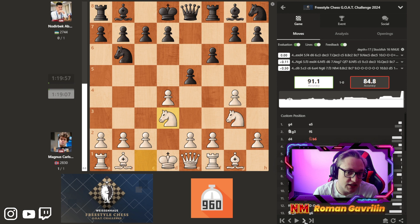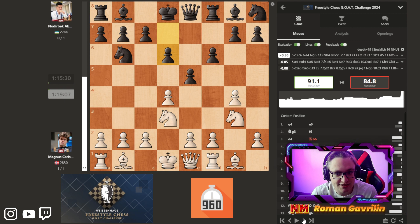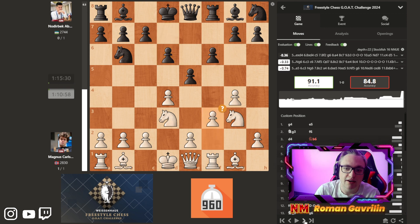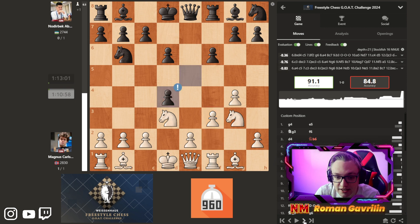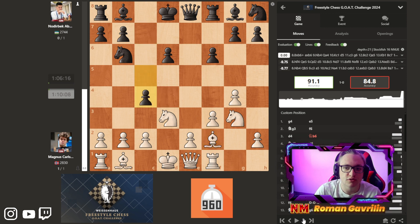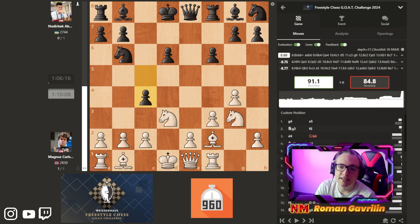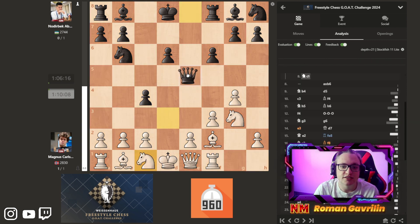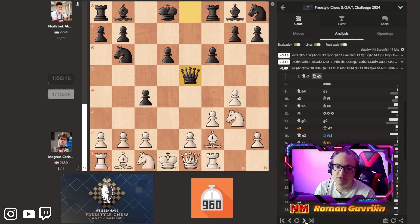Knight b6. Knight d3 — he's saying still I don't care. d6. Nojubek doesn't want to take this either. f3, which is a mistake. Takes. Now Nojubek takes. Bishop d4, c5, bishop f2, c4. I think the point is if this knight goes somewhere, the queen has this beautiful e5 square.